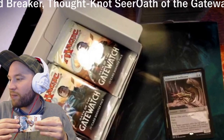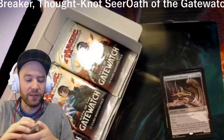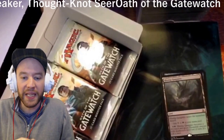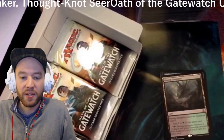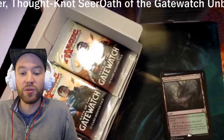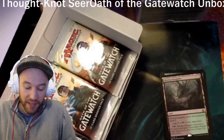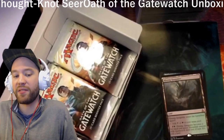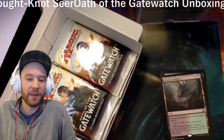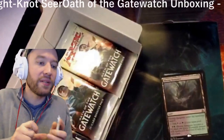If you're just joining, we are unboxing an Oath of the Gatewatch booster box. My name's Paul — don't forget to follow and become a friend. We have Hissing Quagmire: a black-green manland that enters tapped. For a black, a green, and a colorless it becomes a 2/2 black-green elemental with deathtouch. It's pretty good — I had it in the pre-release. One of the benefits is it activates for three; some other lands cost four to activate, and I'm not paying more than three to activate a land.